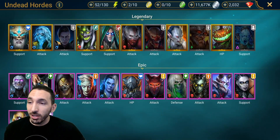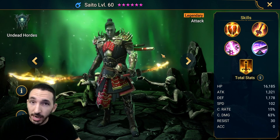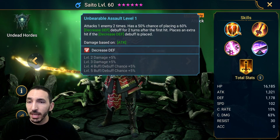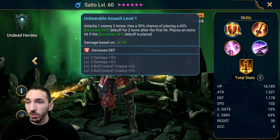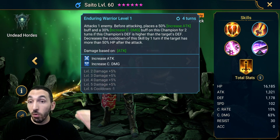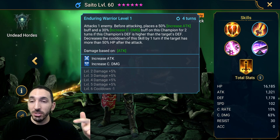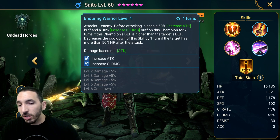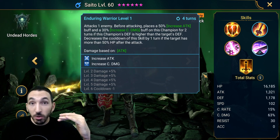The new champion Saito is in the game. He's a very strange champion — we didn't get any info about him so possibly he'll be a fusion champion. He's an attack-based legendary. His A1 applies defense down at a 50% chance and plays an extra hit if the decreased defense debuff is placed — so it's a triple-hitting A1 when defense down lands. His A2 attacks one enemy, then places a 50% increase attack buff and a 30% increased damage buff on this champion if this champion's defense is higher than the target's — which is very weird for an attack-based champion.